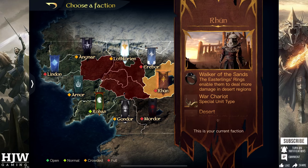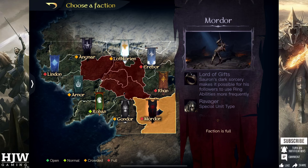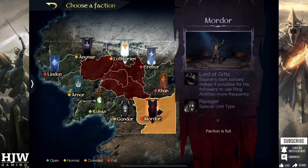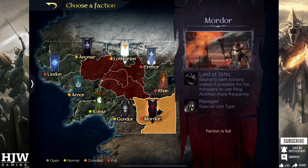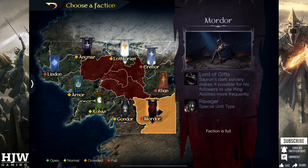Next is Mordor, which makes it possible for followers of the ring to use ring abilities more frequently. More specifically, what this does is give you a 20% boost to your max ability points. This is fairly good as it means you can use things like Quick March or Gathering more often so you never hit resource bottlenecks, though as this can't be taken until ring level 50 it doesn't help particularly when you need it at the beginning of the season — so a reasonably average ring buff, but could be useful if you use a lot of ring skills.